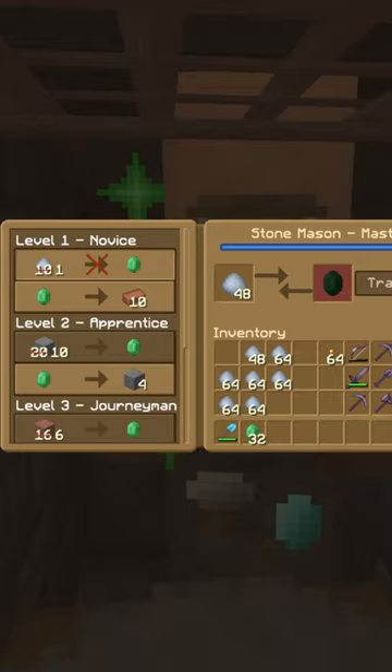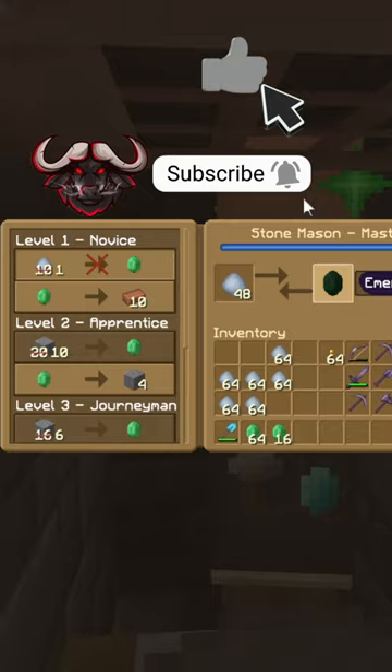Go to your mason and start trading. One clay for one emerald. Do this to all 30 masons.